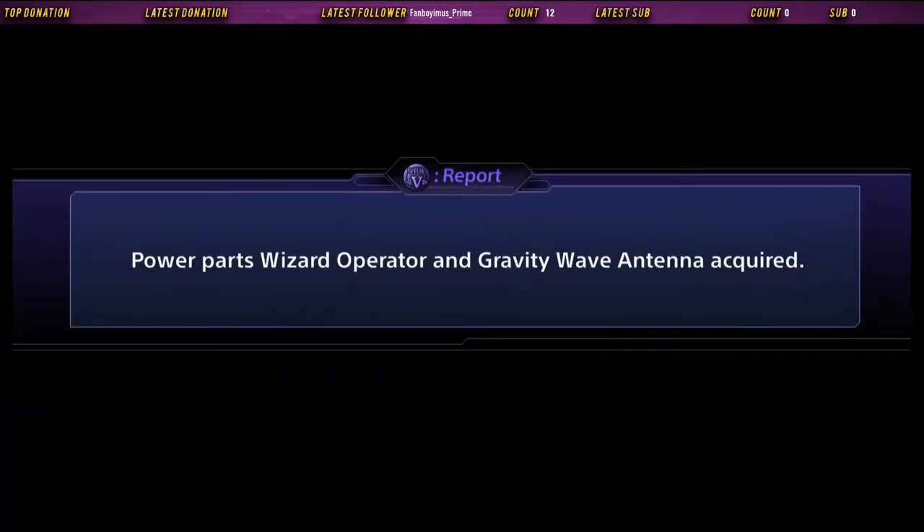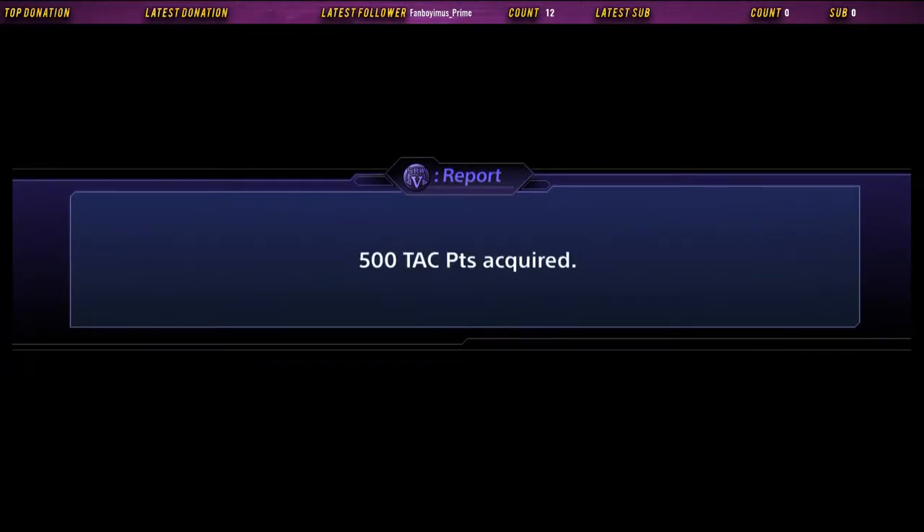And that wraps up this story. We got two new power parts: Wizard Operator and Gravity Wave Antenna, along with a whole bunch of cash and tack points.